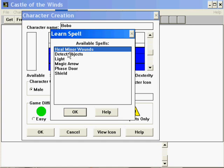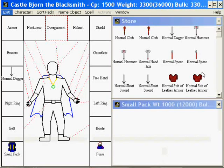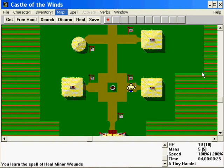We need to pick a spell to learn. We're going to learn Heal Minor Wounds because that will be good to know when you get hurt. This is the blacksmith's shop. I'm not going to buy any of these items right now. Over here is the general store — potions, scrolls, shoes, that sort of thing.